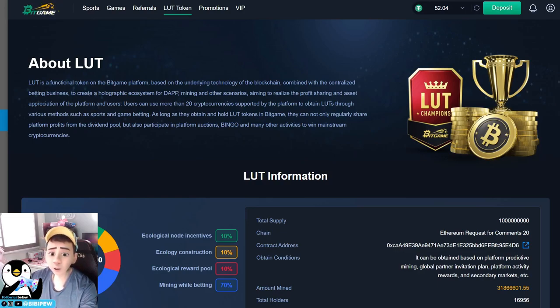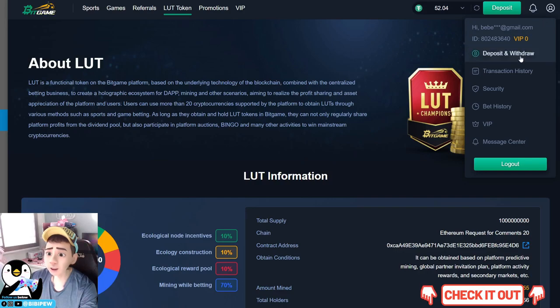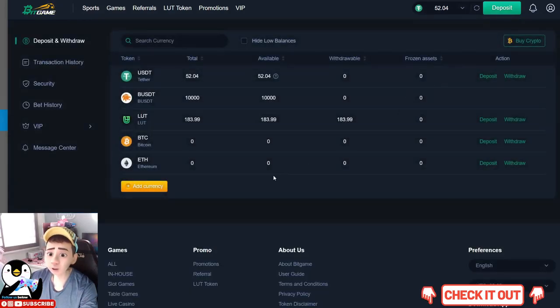You can also participate in actions to win other cryptocurrency. The Loot token is not yet live on any exchange, but it will be listed in the future — the exact date cannot be communicated for the moment, but more advantages will also be released. To see how many Loot tokens you have, go to your profile, click on Deposit and Withdraw — this is the amount of Loot tokens I have earned while playing. Currently I have 183 Loot tokens.